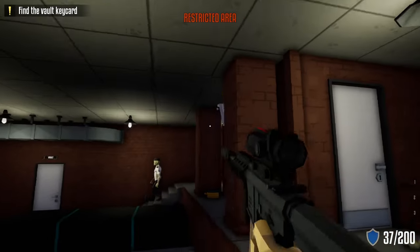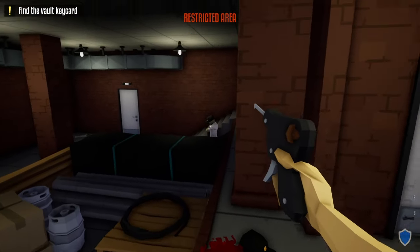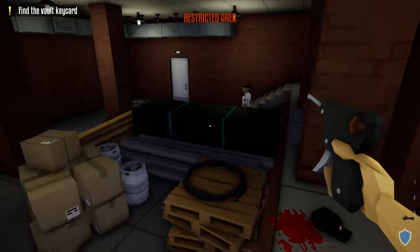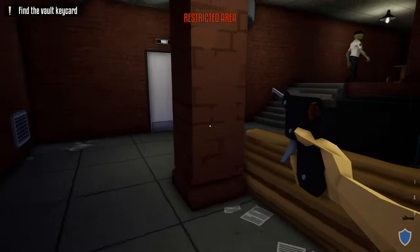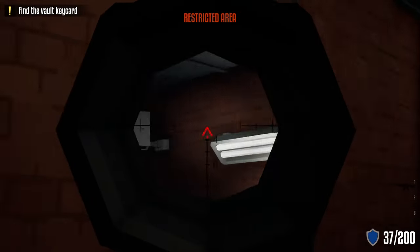Next, we're going to shoot this camera — doing so should not alert any of the guards. We're going to grab our lock pick and wait until this guard moves so we can go over to the vault area and unlock that vault door. Once he begins to move, we'll head over to the vault door, unlock it, open the door, and shoot the camera inside.